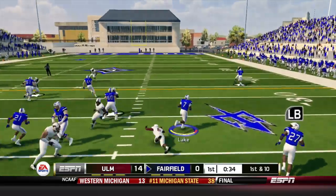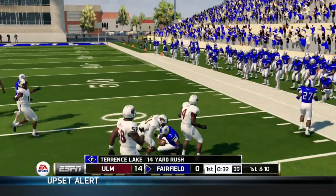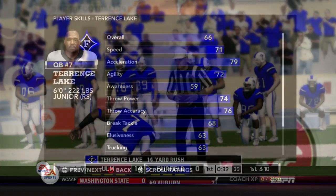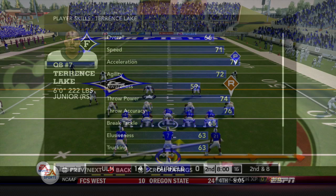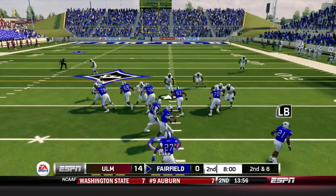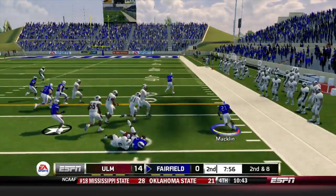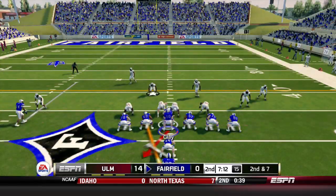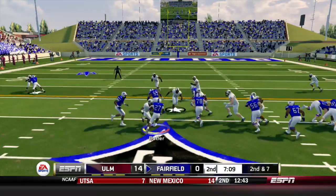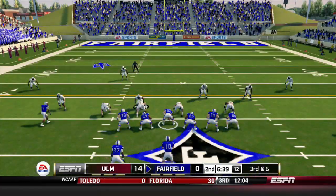Terrence Lake starts this drive from the full house set, keeping it on the read option and picking up 14 yards. Lake is more of a runner between the two — a decent enough passer but not the same passer that Clay is. Still in the full house: fake to Butler, Lake keeps it, then pitches outside to Marcus Macklin — the third string running back — for 11 yards. Clay comes back in from the I formation; Butler picks up two yards.